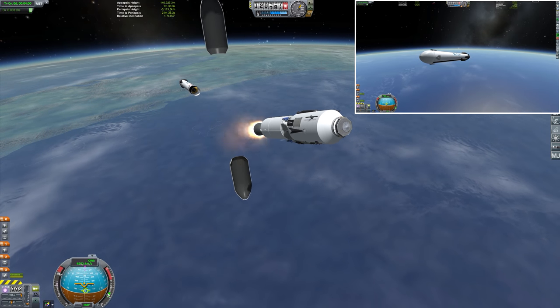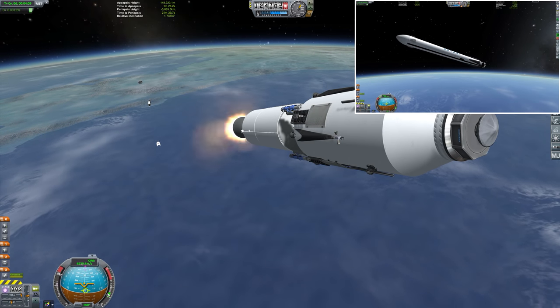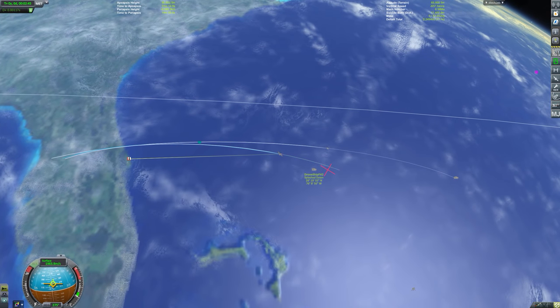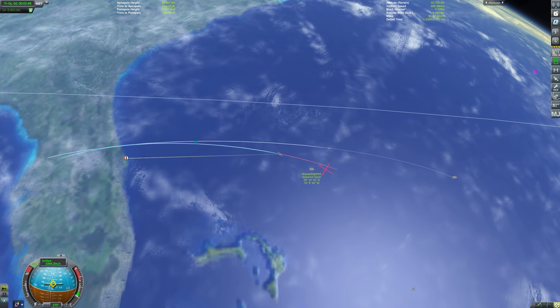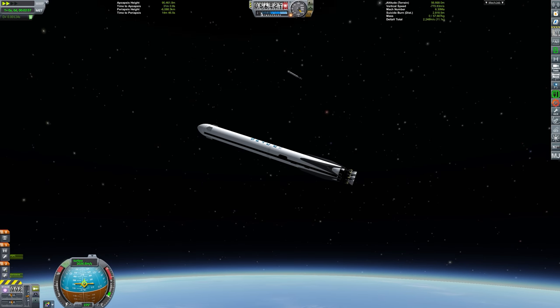We've exited the atmosphere pretty much at the same time and ditched the fairings simultaneously, so you can see our payload now. We'll talk more about that as the launch profile progresses. For the moment, we're going to watch those two side boosters re-enter and come back down to land on two separate drone ships.